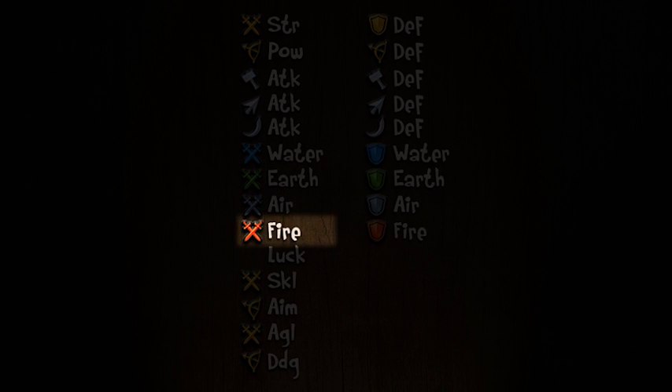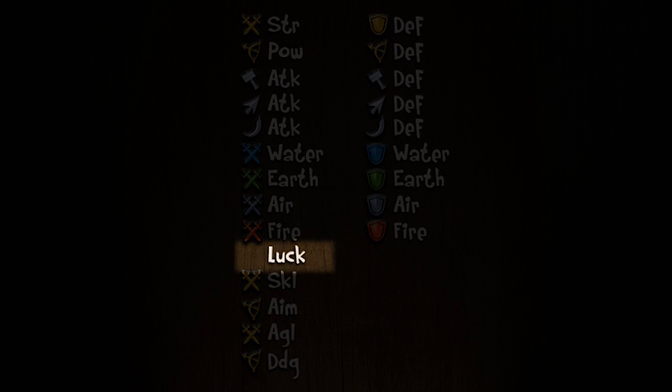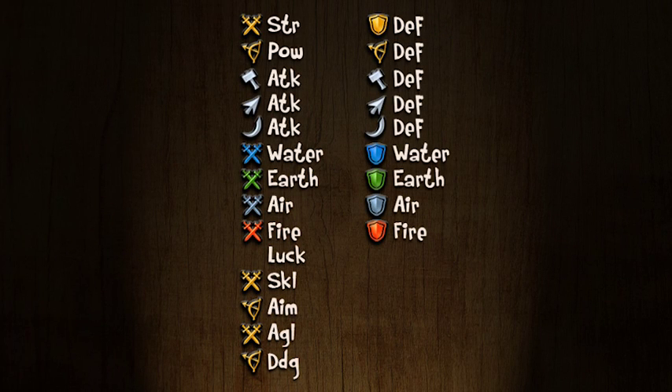Next we have water, earth, air, and fire element attack values with colored crossed-sword icons — these are the elemental attack damage values. On the right side you can see the corresponding elemental defense values with colored shield icons. Elemental damage is not exclusive to magic, though magic damage relies heavily on these values using a special formula. Weapons, armors, and projectiles can also have additional elemental damage and defense. Luck is a summary of three values that determine the chance for counter strike, critical hit, and stun. The luck value of the attacker and target both determine the chance of critical hit, getting stunned, and being able to dodge an attack. The formula also takes skill and agility, as well as strength and defense, into account.